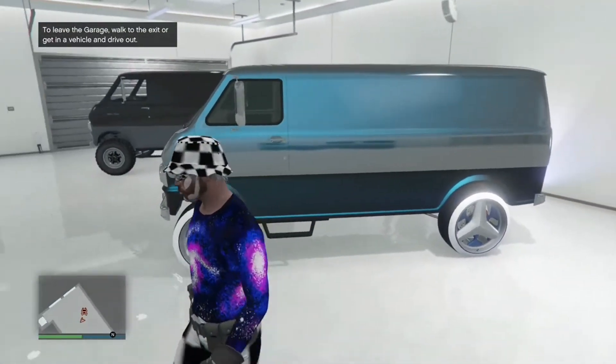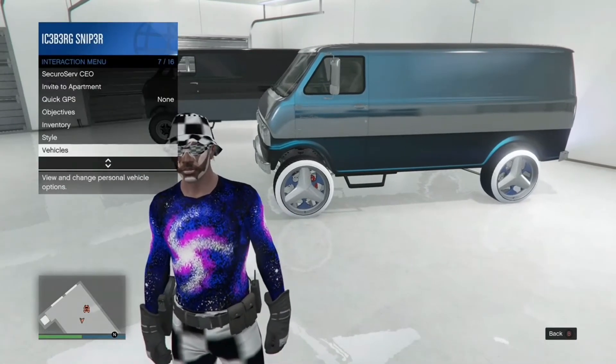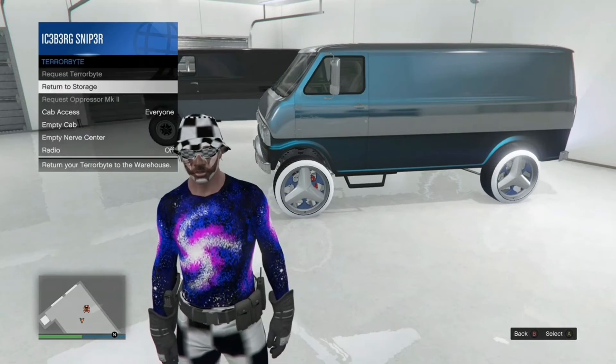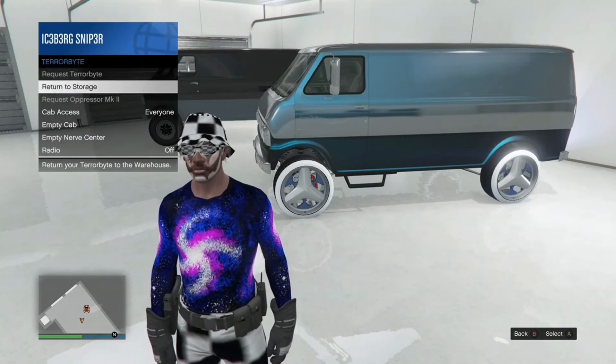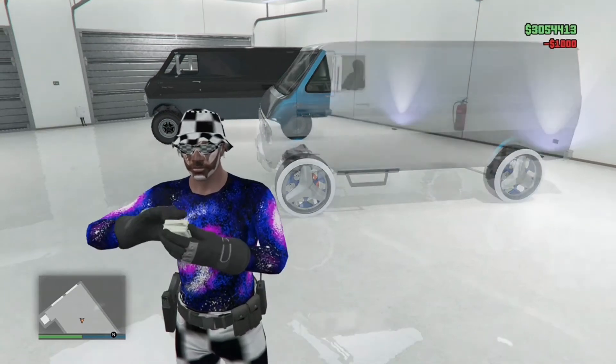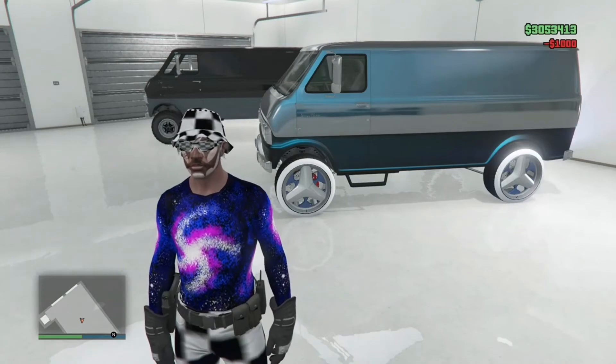Once the LG is out of the garage, hop out and head into your Yuga Classic, then drive it into the garage. No alert should pop up — it should just let you straight in. You should now see the Yuga Classic sitting in your LG's spot. Go to your interaction menu, go to Services, go to Terabyte, and press 'Return to Storage.'